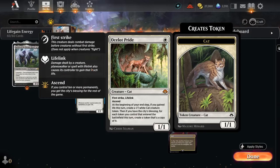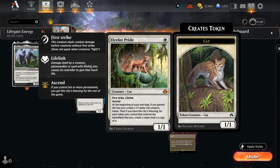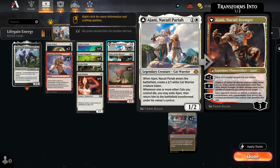We also get to play with the new Ocelot Pride — a 1/1 First Strike Lifelink with Ascend, so once we have 10 or more permanents in play, we'll have the City's Blessing for the rest of the game. At the beginning of our end step, if we gained life this turn — which is trivial with the 1/1 First Strike Lifelink just attacking, or enabled by Guide of Souls or Soulwarden — we get to make a 1/1 cat token. With the City's Blessing, for each token we control that entered the battlefield this turn, we create a copy of it, essentially doubling all the tokens we generated. This is great with the 1/1 cats, but also very synergistic with Ajani as we get additional 2/1 cat tokens.